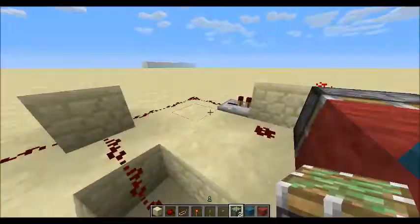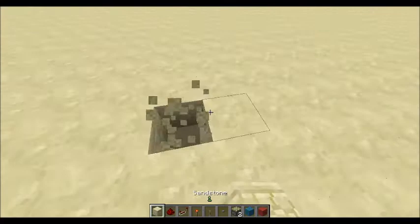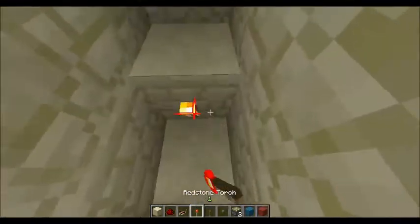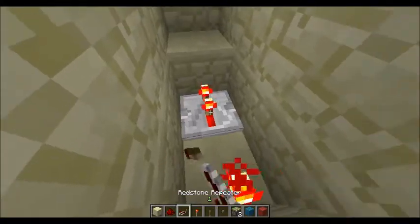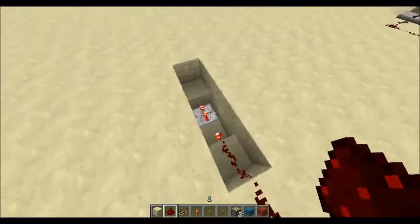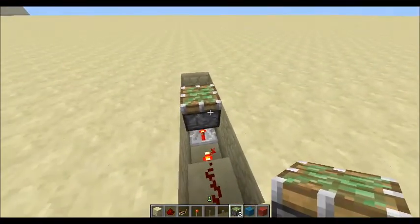Alright, we're gonna jump right into the tutorial. First you're gonna want to dig a little trough like this, set a torch and then a repeater with one tick, and then redstone coming up this way — that's your input right there. Then shift-place your block over that.